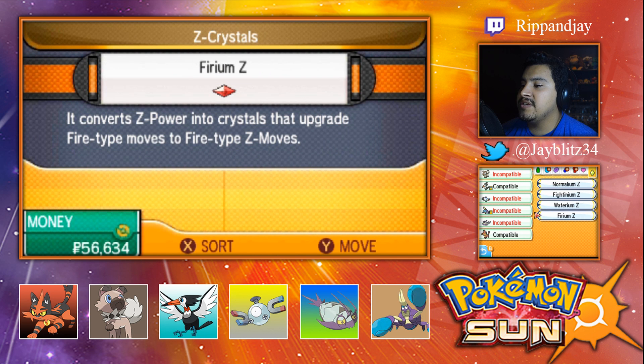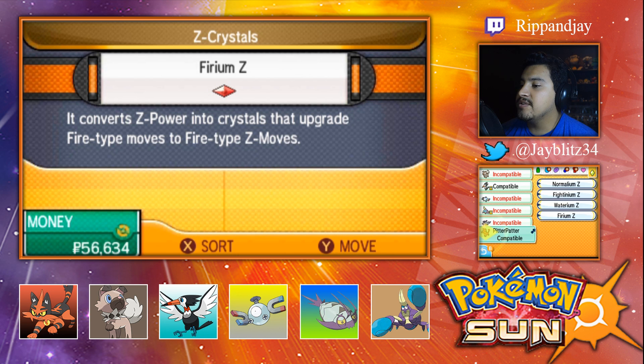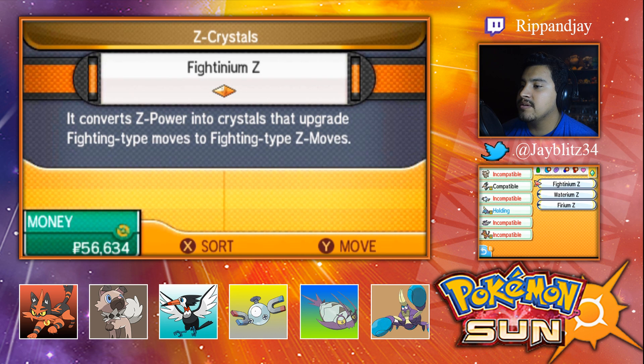The Firium Z is being held by no one. Yeah, so now that we have that one... no one keeps watering them. Moves — free space? Wait wait wait, what?